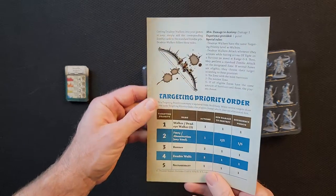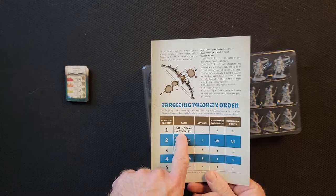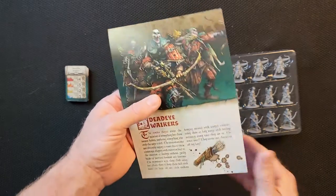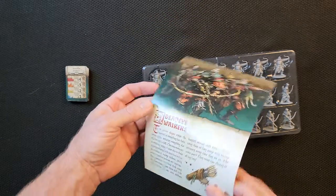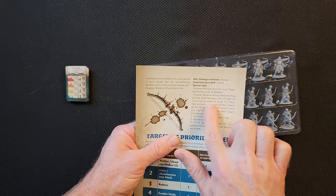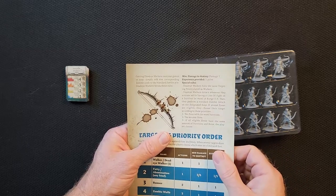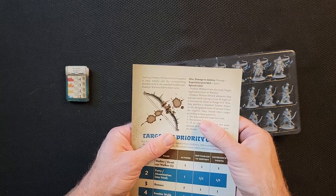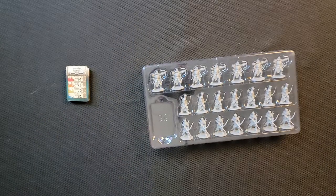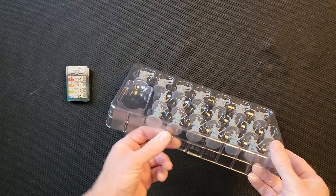Looking at the English rules — targeting priority: the Deadeye Walkers, of course, makes sense that they would be targeted alongside regular walkers, so you'd have to hit them first. You probably want to because they can hit you from range. This is their attack: they shoot arrows. The zone with the most survivors or most noise is kind of what they attack — so that's interesting.